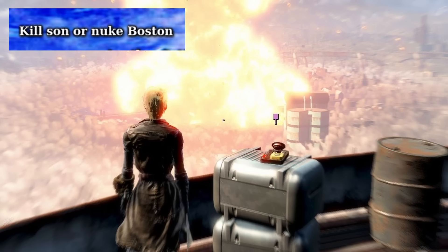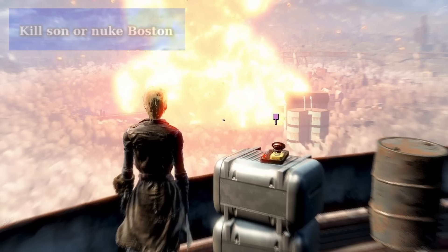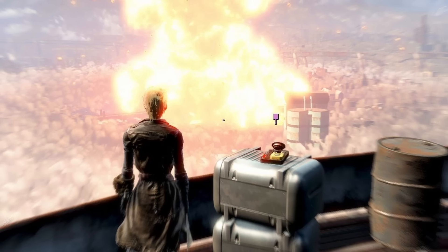Kill Your Son or Nuke Boston was basically an attempt at a spoiler for Fallout 4 before it came out. It was the entire plot of the game supposedly shrunk down into just a few words, but the phrase is pretty misleading and also just wrong. Rather than nuking a specific spot in Boston while you kill your son, you can also side with your son. Fallout fans are weird, myself included.